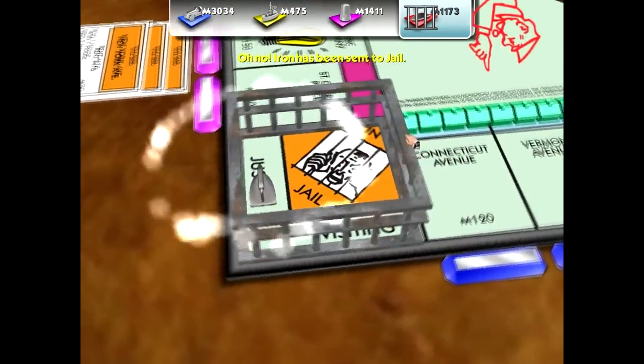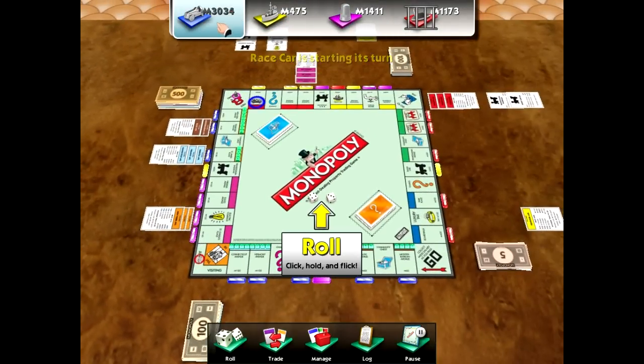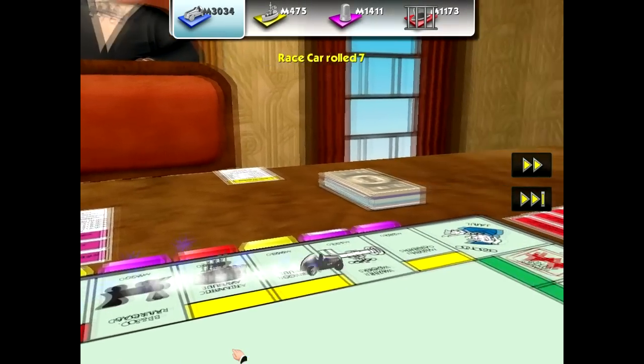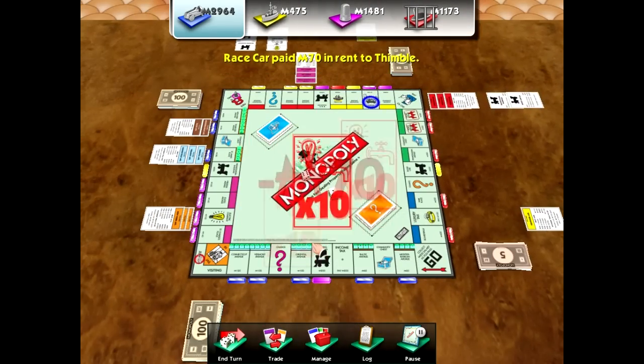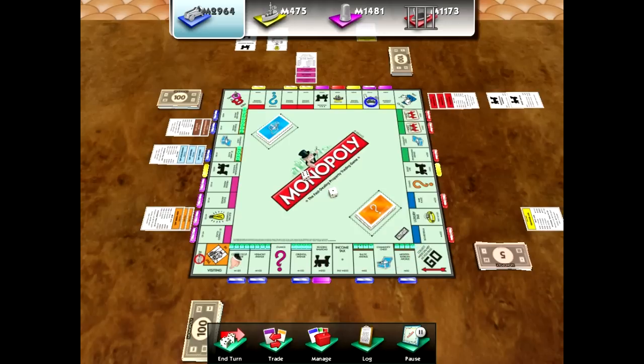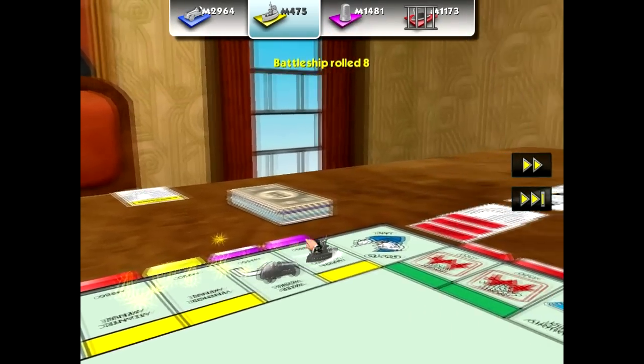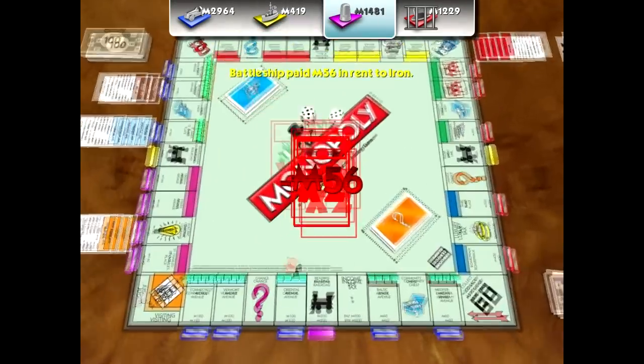We started at $2,000, and after working the trades and property deals I ended up with a couple hundred extra bucks. I used pretty much all that money to develop the properties, which cost me about $2,200. I still had about $700 left, and then they landed on a couple of my properties and paid me rent, so I'm right back in with a solid bankroll. Now even if I get the repair card, I'd have to pay maybe $800 — I've got that covered.